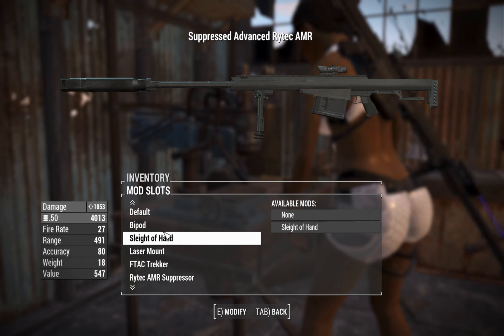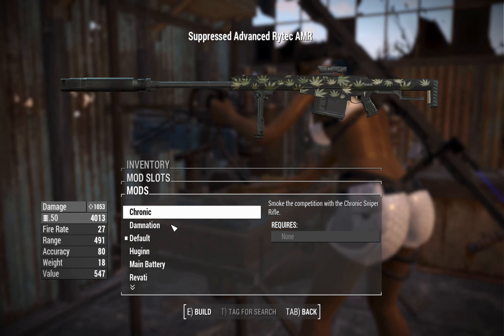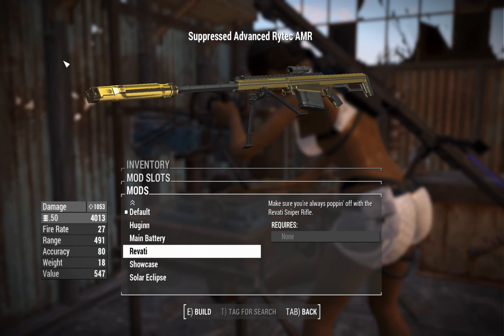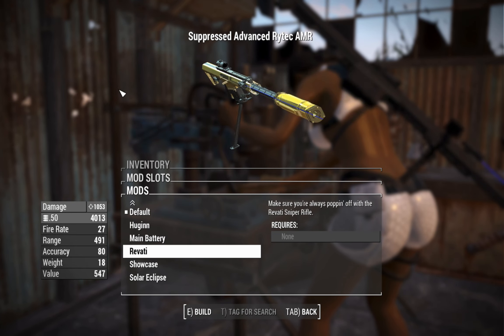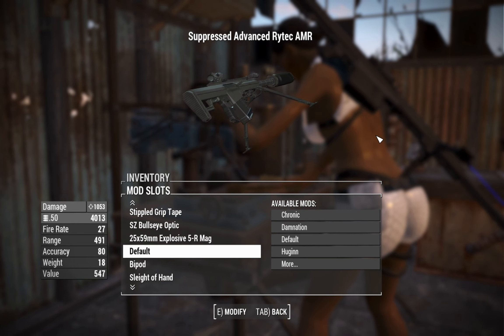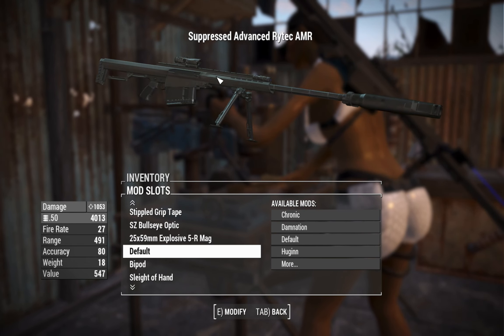We'll go for an AMR suppressor — suppressed grenade launcher rifle. There's also a big golden suppressor option if you pick the right barrel — you can have a giant gold suppressor if you want. I think that's a little bit too much. We'll keep this one, craft a couple more, and see how we go.